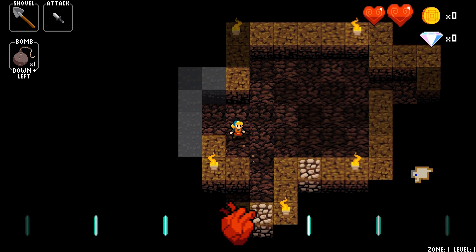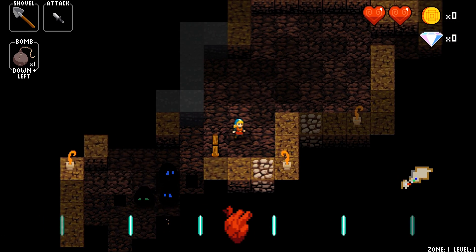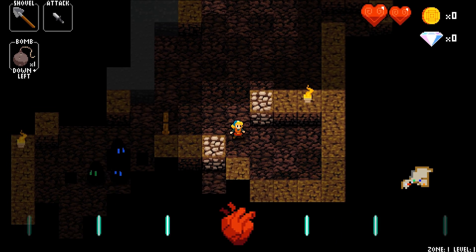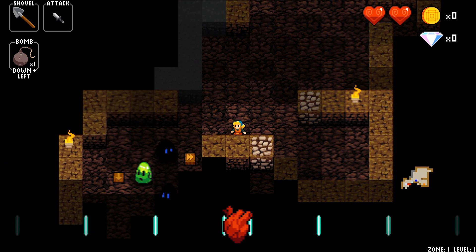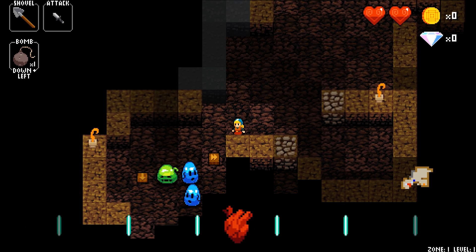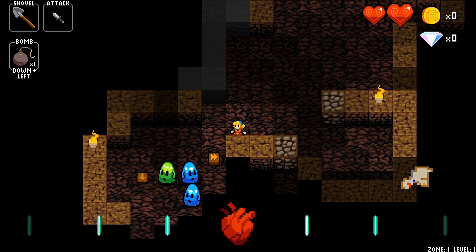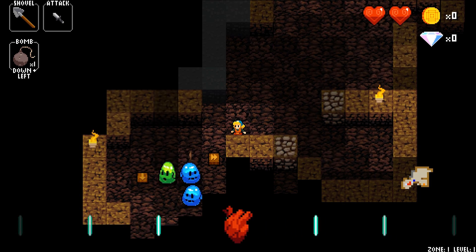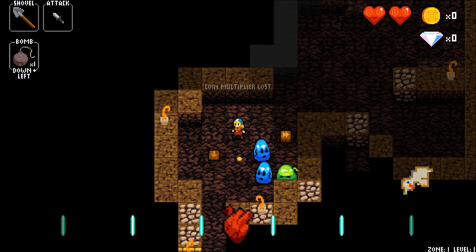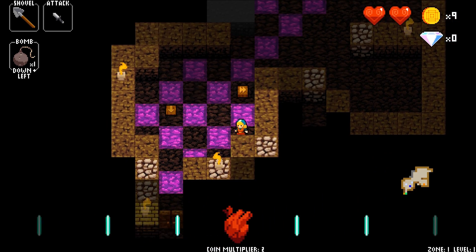I don't know if this thing has durability or if I'm supposed to be finding something. I sometimes just want to go too fast and I'm not even doing this to the beat. What's going on here is these blue ones move up and down, whereas the green one doesn't move at all. So if I can get past these blue ones, I should be able to take all these guys out. There we go.